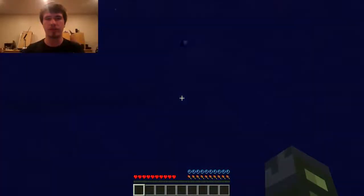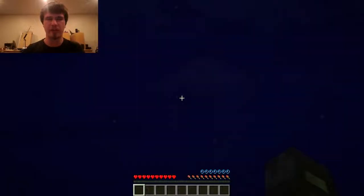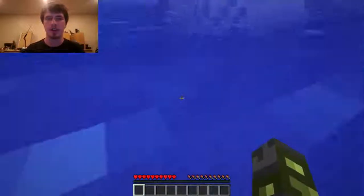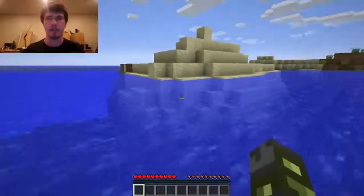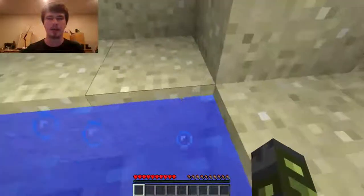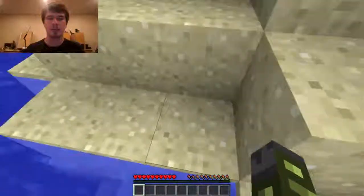Basically, you just hold forward to swim but you'll sort of sink, so you hold the space bar to go up. The squids in the water do not attack you ever — you can actually punch them by left-clicking like that, and it will harm them, but they will not cause harm to you. If the water level is just below the block, you can just hop right out.